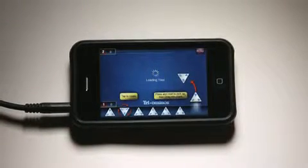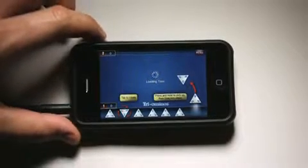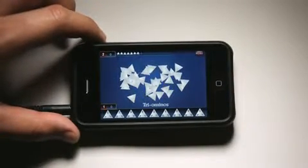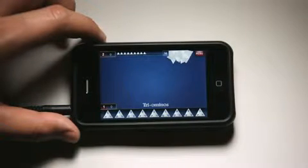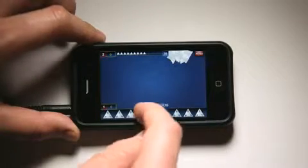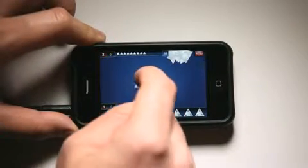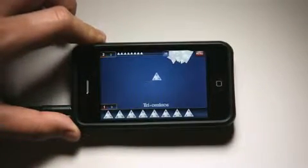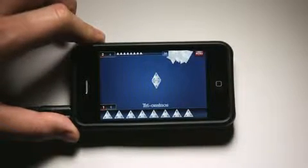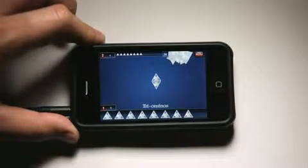I'm going to start over with a new game here. It's loading the tiles, and it gives me a little introduction on what to do. The object of this game is to reach 200 before your competitor. We both start off with zero — I'm first player, computer is second player. I drag one of my TriOminos out and they have to produce a matching number. My TriOmino was a three, two, and one, so I made six points off of that.